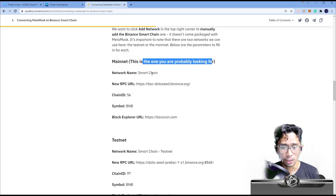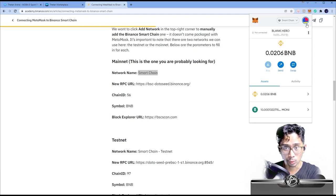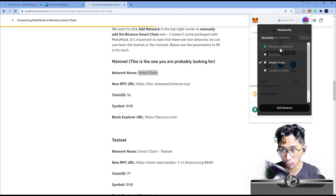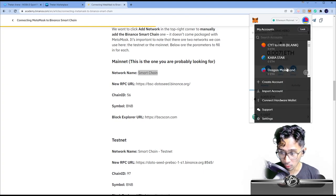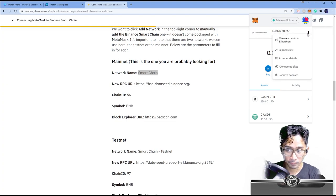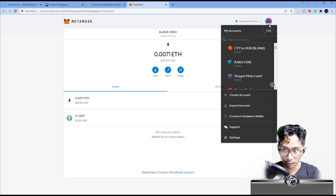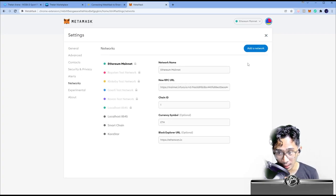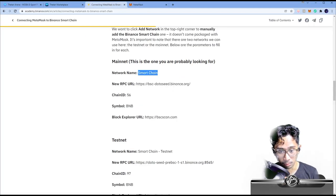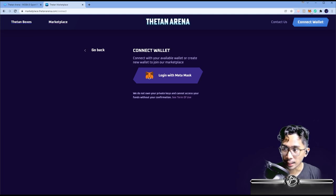Scroll down to where it says — this is the one you're probably looking for. Network name: Smart Chain. You copy that, then in your MetaMask once you download it, you'll be on your Ethereum network. Go to the triple dot, expand view, hit the profile picture, go to Settings, then look under Settings > Networks. Add a network and then just copy-paste — Smart Chain goes in the network field.